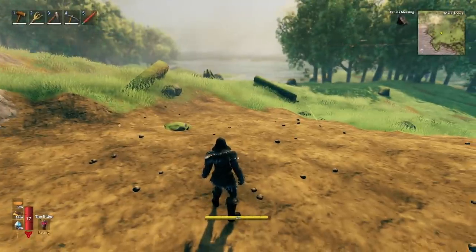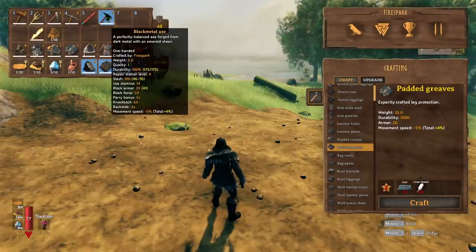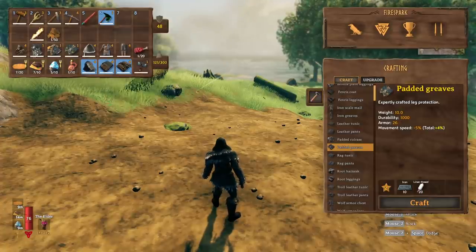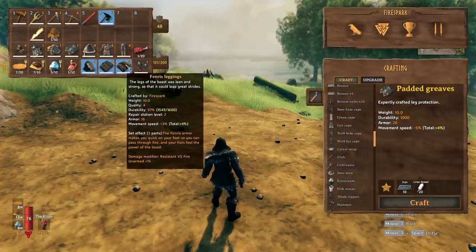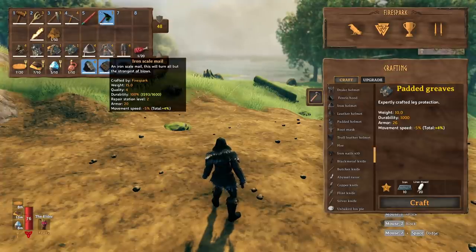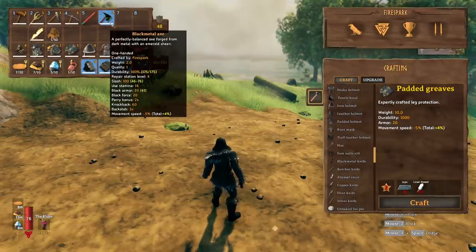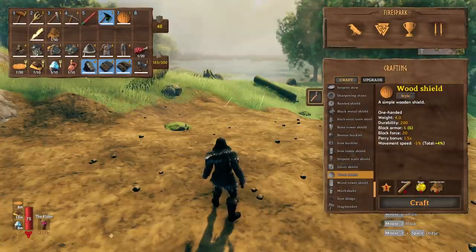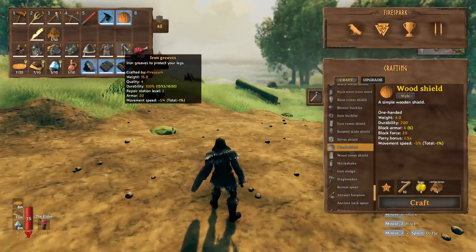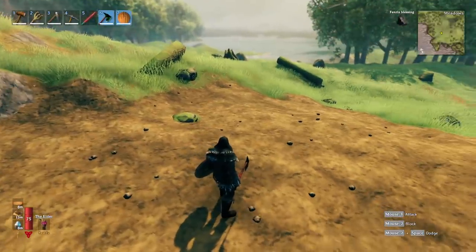The speed bonus is dynamic. If you equip something that reduces your speed — like an axe — your move speed drops to only plus four percent. Equipping a wooden buckler with Fenris armor puts you at negative one percent move speed, whereas wearing full iron with a shield puts you at negative 20 percent. I would much rather have negative one than negative 20 — it gives you a lot more maneuverability on the battlefield.